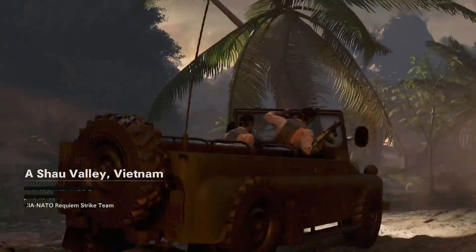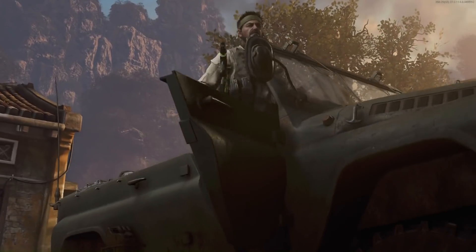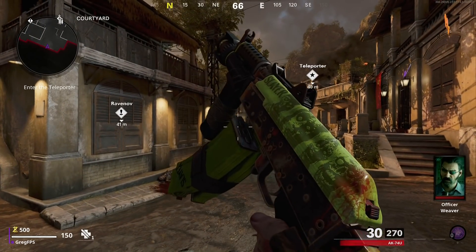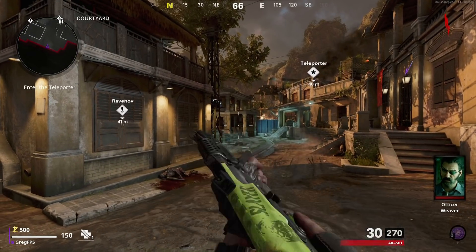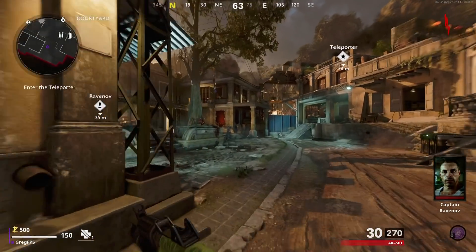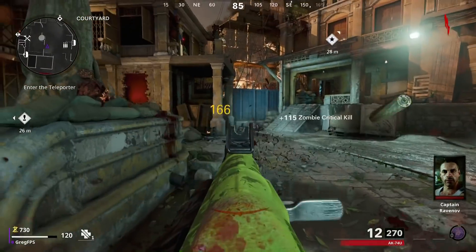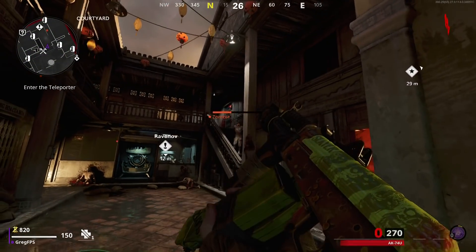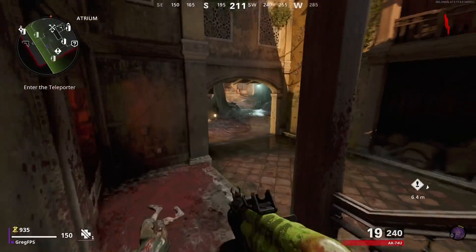I decided to load in with Woods to test the weapons and see what they look like. Personally, I think the best weapon camo is the base one that has the zombies on it — it just looks the coolest in my opinion. Obviously this AK-74U is definitely not a great weapon in general for zombies. I would have wished it was on the Hauer, the Stoner, or the M16 — weapons that people actually end up using all the time, like the Gallo. You do get the cool Gallo skin, but overall I was kind of disappointed with this pack.